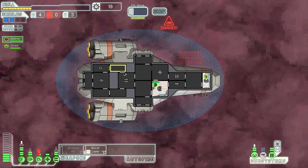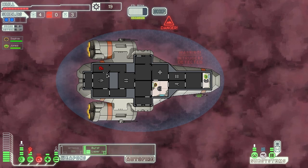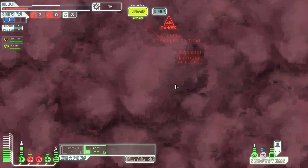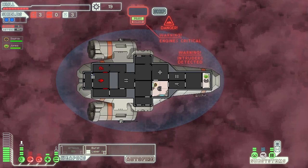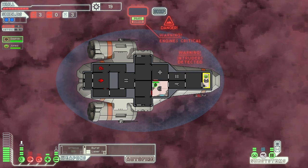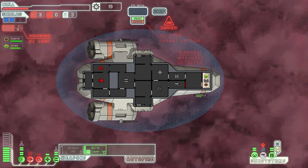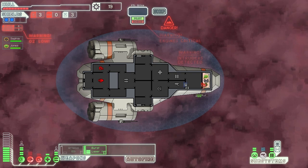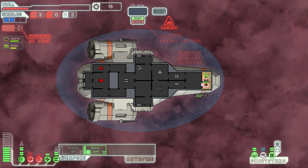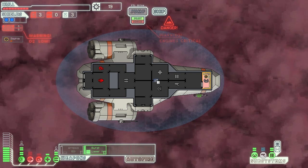We've been boarded. I don't know where they are or what they're doing. They are taking out the oxygen. They can do that if they please, but I'm going to jump as soon as I can to try to get out. There's a lot of people that have boarded us — it's not good. I opened all the doors — that was a bad idea, a really bad idea to be honest. We took both of those guys out, but there are still intruders on the ship somewhere. We are all dying and there's nothing I can do about it because we have no oxygen. This looks like the end of our journey in FTL.